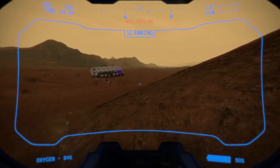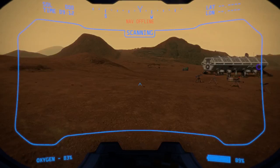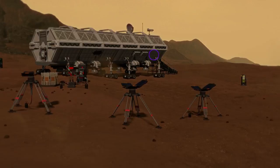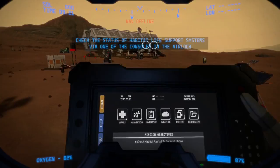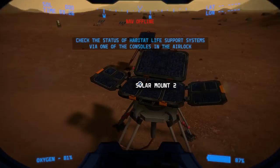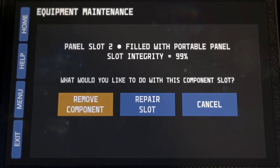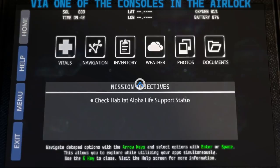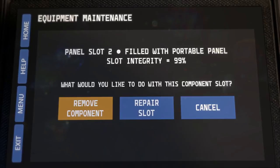We're just a sole survivor trying to... middle-click zooms. Habitat — discover and add it to navigation. Right-click zooms also. Solar mount 2. We have a solar panel. Check status of habitat life support systems via one of the consoles in the airlock. Repair slot. It's a mount point, but how do I mount a solar panel on it?